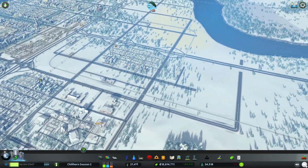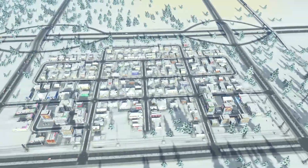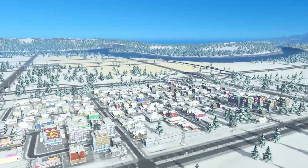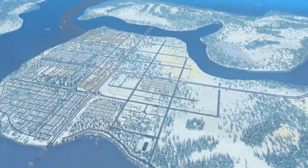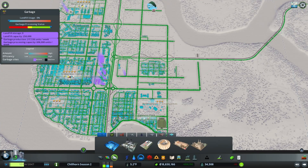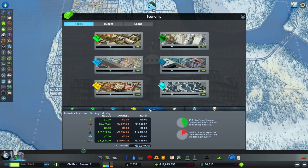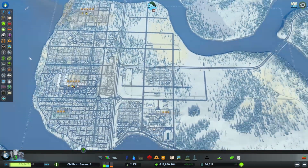Another area I built off camera is this new residential area here. It has a little bit of commercial on the outskirts and then some houses on the inside — just another area that we built. I think that's going well. We talked about our industries — if we go into industries, we can see we already have farming and oil. Next we could work on some forestry or ore as well as some fishing. We're going to do those in the next few episodes.